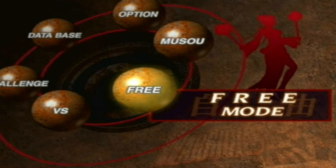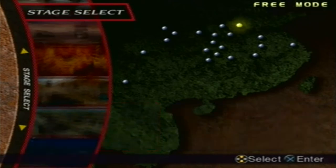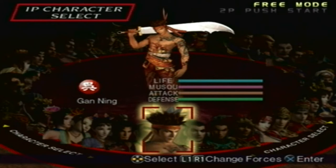Hey guys, it's time to get another fourth weapon. In the last part we got Zenji's fourth weapon; this time around we're gonna get Gan Ning's fourth weapon. In order to do that, we're gonna battle Hefei playing under Wu's forces and play as Gan Ning.